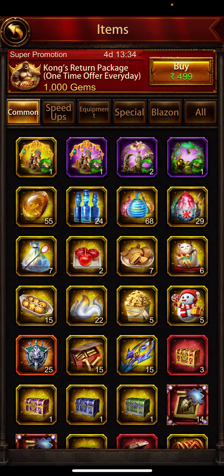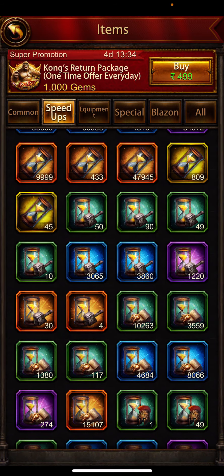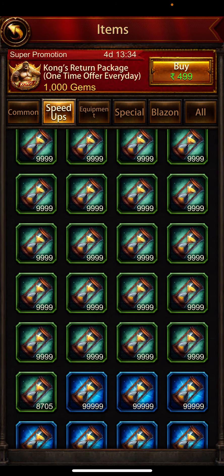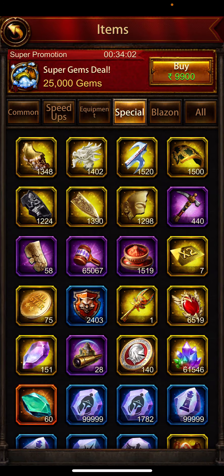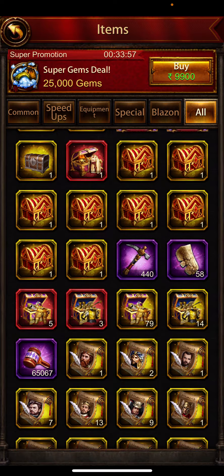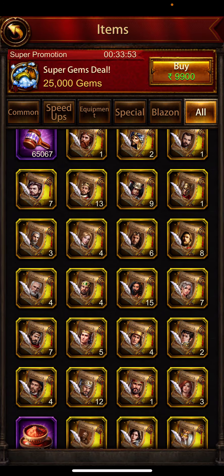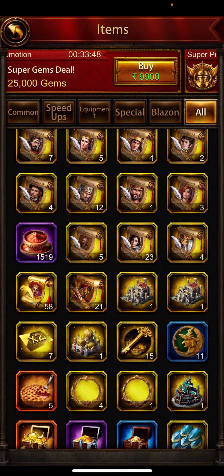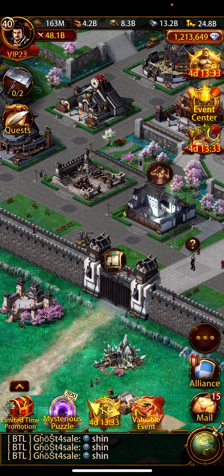Now moving on to the inventory — look at the speeds. I think there's about 48,000 speed-ups; probably 200–300k days' worth of speeds. He still has a lot of blazes and soaps, a lot of unopened generals if you want to change your combinations, and he even has seven double downs left.